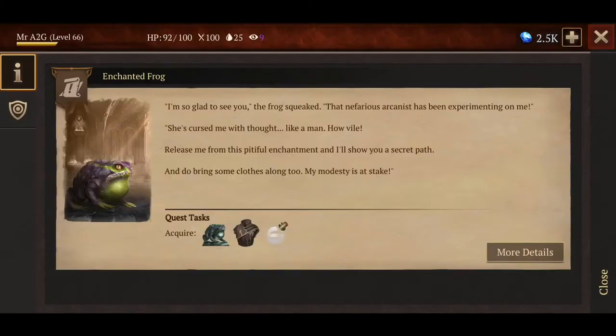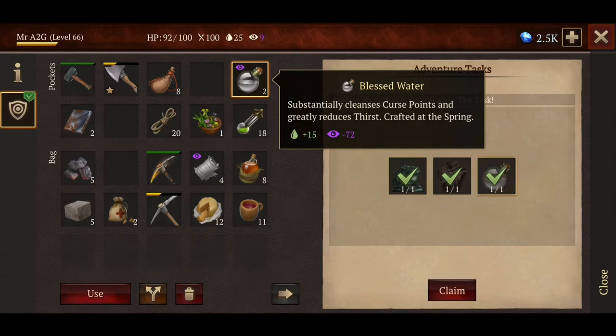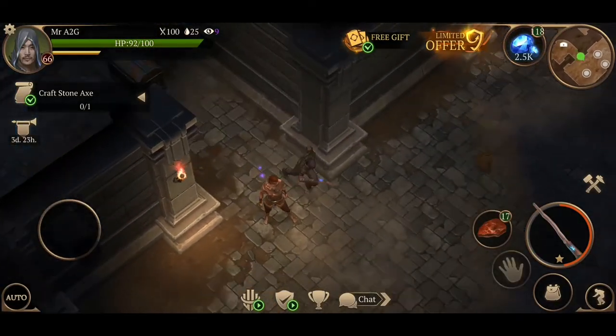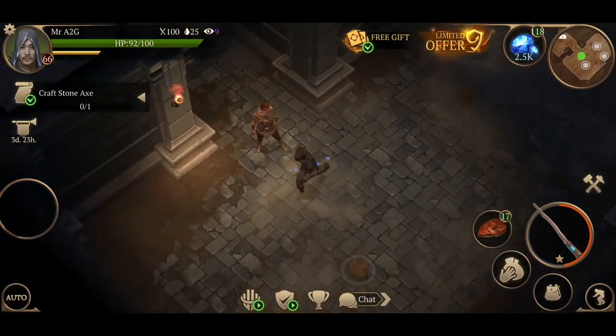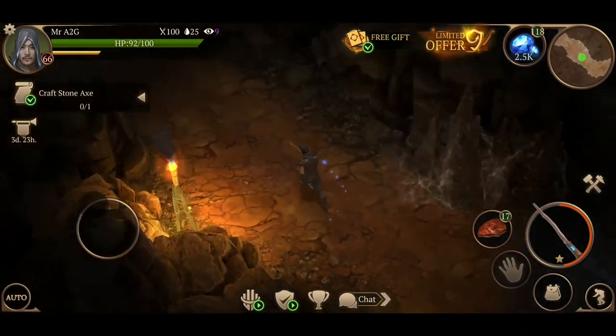Let's talk to our friend here. 'I'm so glad to see you,' the frog squeaked. 'That nefarious arcanist has been experimenting on me. She's cursed me with a thought like a man — how vile. Release me from this pitiful enchantment and I'll show you a sacred path. And bring some clothes along too, my modesty is at stake.' Just as well I took everything along with me. Let's go ahead and claim all of that. You have returned to a person — so that sort of links yourself back to wherever we were before. It saves me jumping back out and going down that way again, which is a good thing.